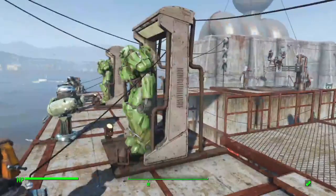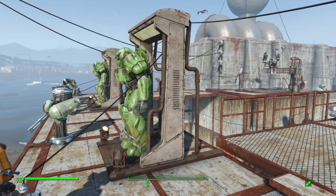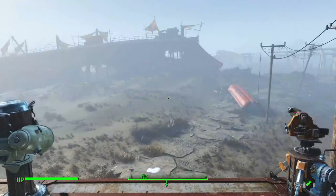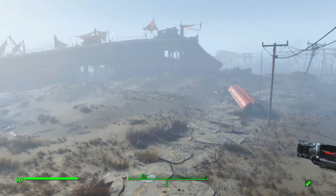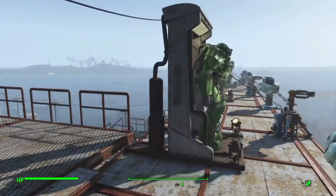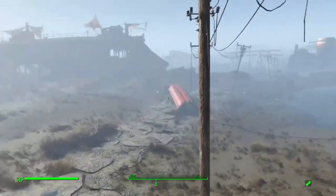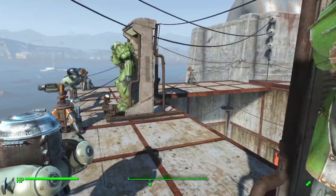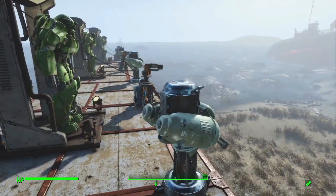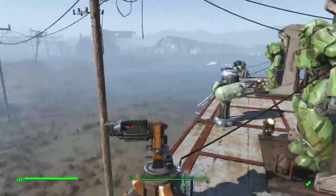I have five suits of T-60 power armor. I have a huge surplus of T-60 laying around because for this particular game I sided against the Brotherhood of Steel, so I tend to be able to loot T-60 on a pretty regular basis. I also have all of these automated turrets, which, if the enemies spawned farther away from the settlement, would be far more effective. Really, all they do is increase my security rating and make it a little less likely that this location will be attacked.